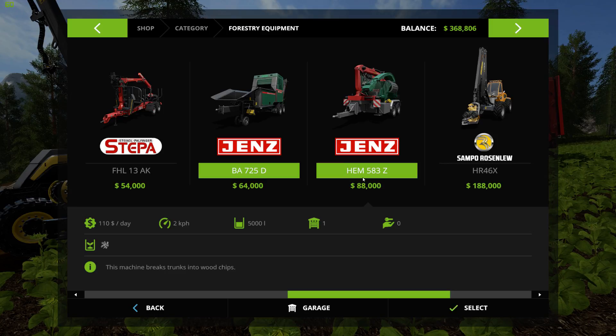There is a more expensive unit which my group tried first — the 583Z. I didn't quite like it as much; it doesn't have as big of an inlet to throw wood into, but it does have a little crane so you can drop trees on the side of the road, pull it forward, and use the crane to feed whole trees into the chipper. I didn't like the controls for that crane, which is why I switched to the 725.